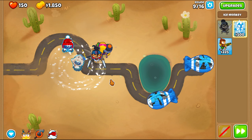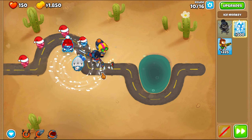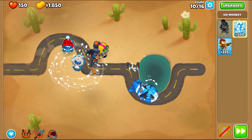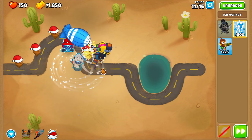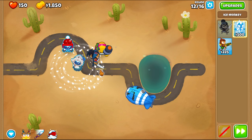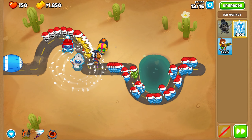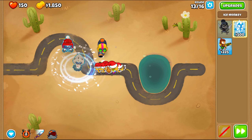We're gonna do a sword charge. We'll do our freeze when it gets up here like so. We're gonna do our freeze here. Wait for it to come back. We're gonna do that — use our freeze right there, then use our freeze there. We'll use sword charge about right here, like that.